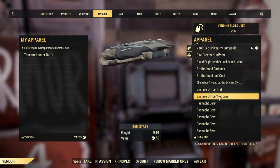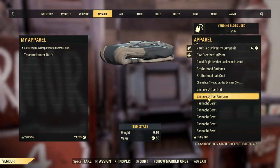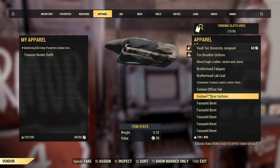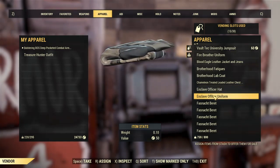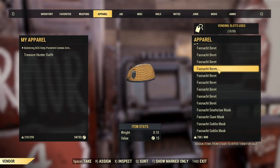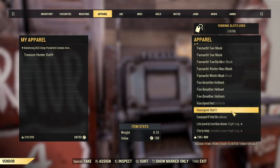You can get these at the shop in the Enclave Bunker. I would probably sell the hat for around 30-something caps, and then the uniform itself I'd probably charge around 100 caps. The masks I'll probably sell for around 25, all of these masks — maybe higher.